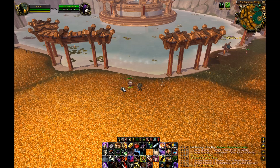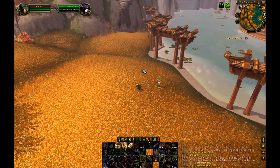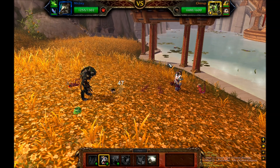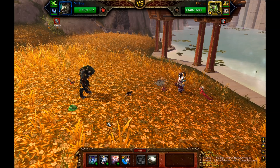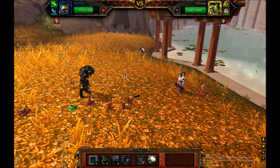Hello, this is Kirotos. Today I wanted to share my team for killing Aki the Chosen. You're going to want to start off with a pet that has strong abilities that do damage against critters. I just used a pet cat that I had that had strong abilities against critters.